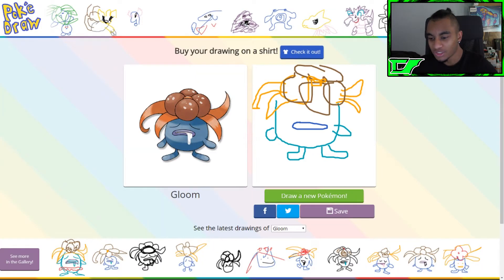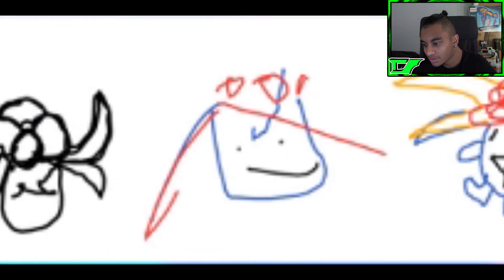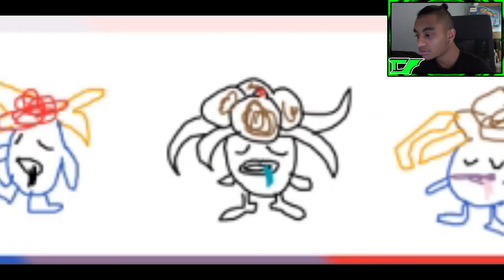I'm gonna draw a new one. Look at the bottom — it shows all the other drawings for this particular Pokémon, so I guess it does that for every Pokémon. What was that? Who was drawing down there? I think he — or she — probably messed up. That one's just like, what is that? That one's not even — that one's pretty good actually, but it's just black and white.